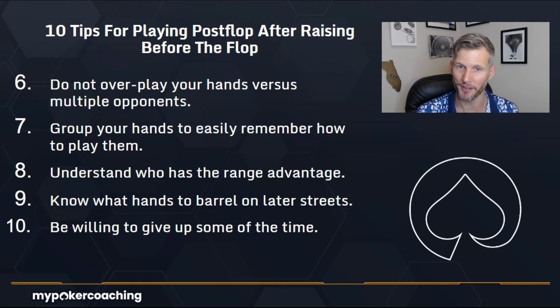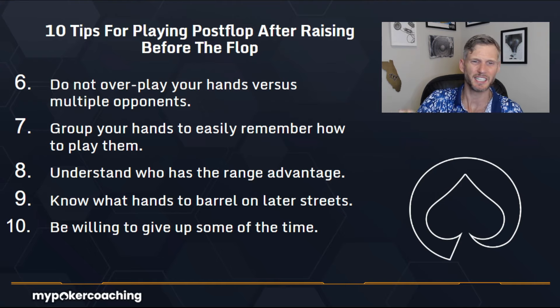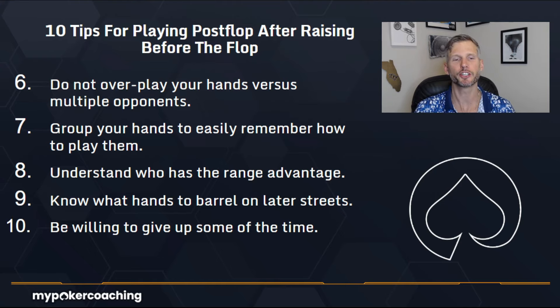And one of the most important things, coming in at number ten: be willing to give up some of the time. That's hard for some people — sometimes hard for me. But it's a reality of this game. You have to know when you're not going to be able to bluff someone, when you don't have the best hand, when they aren't going to fold. I've felt it in my bones, looked at someone and said this person's just not going to fold — and still threw the chips out, and they snap called me. Don't do that. Giving up is also winning because you're not losing more chips.